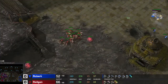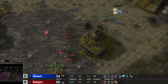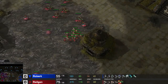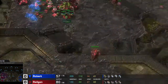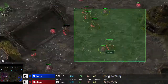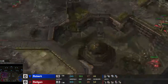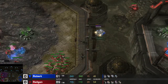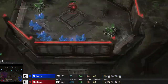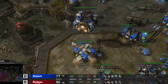Right off the bat, our Terran buddy is going for a pretty quick drop with 7 Marines. I'm using a lot of Queens for defense — I'm going up to a total of 8 Queens: 5 for creep spread and defense, and 3 for injecting. I'm trying to deal with his Medivac and kill it if I can. I have overlords spread out so I know if he tries to drop me or take the island expansion.